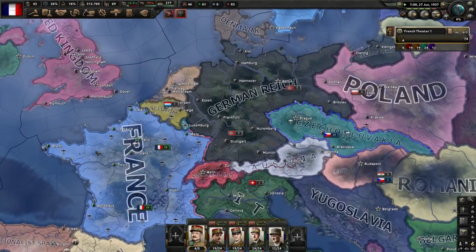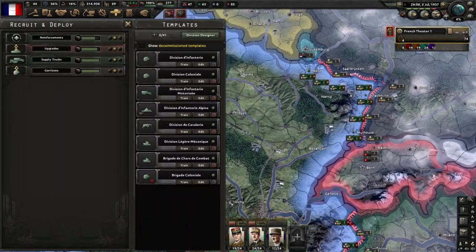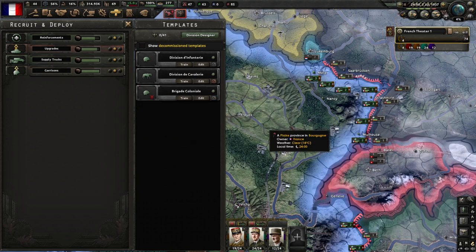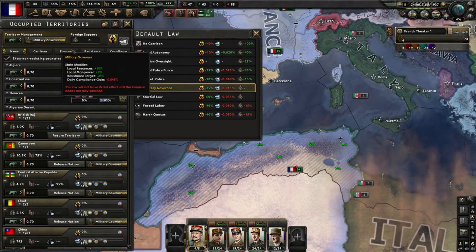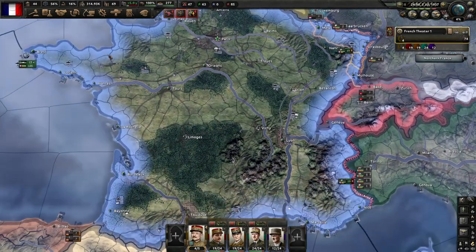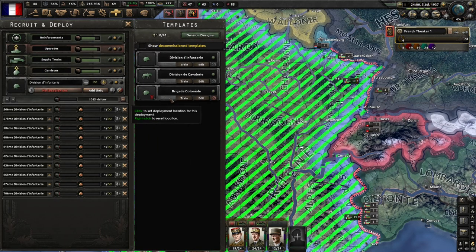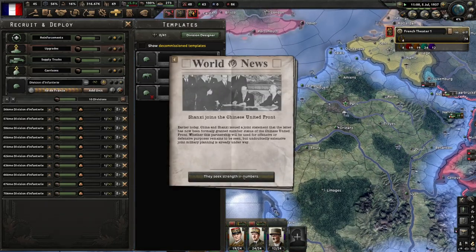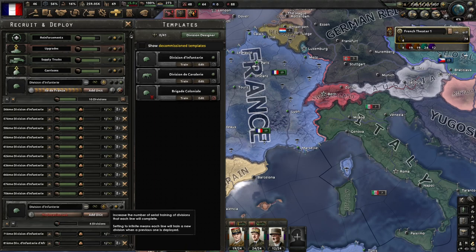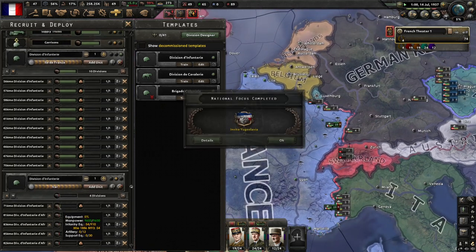If you're not ready you'll just get rolled over fast. These guys need to be well defended or they'll just get crushed and then the German focus will be right here and down through Italy. You really have to be ready. I'm going to get rid of some of these units except for the cavalry — they're pretty good for garrisons. I forgot to do local autonomy — let's get some more compliance growth. I'll produce ten more to fill up those divisions and put them on high priority.